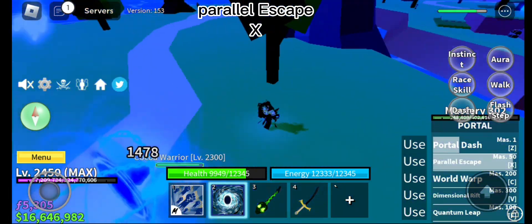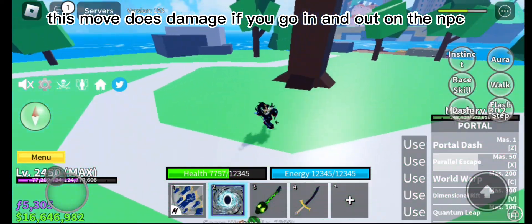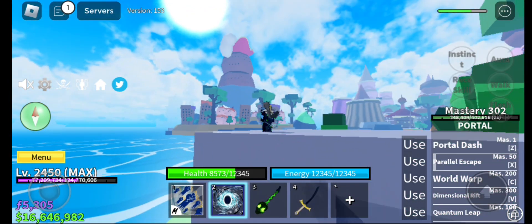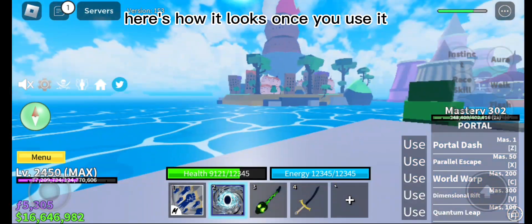Parallel Escape X. This move does damage if you go in and out on the NPC. Here's how it looks once you use it.